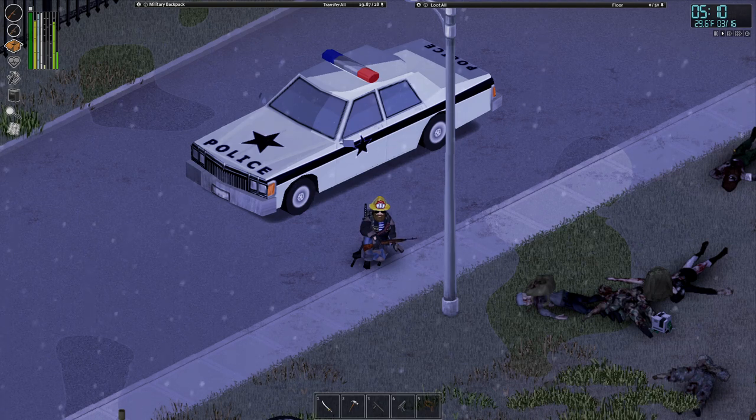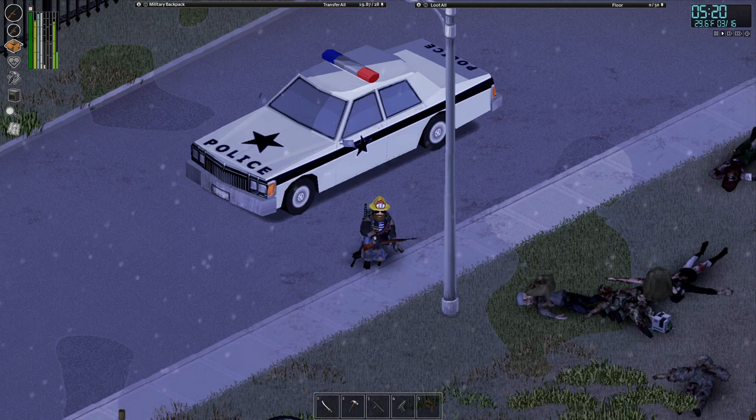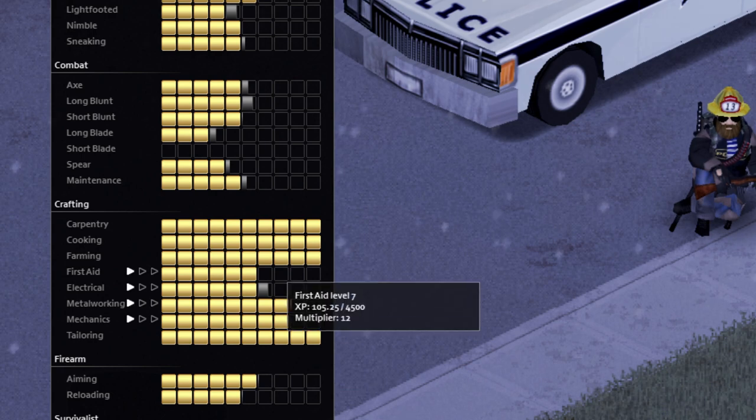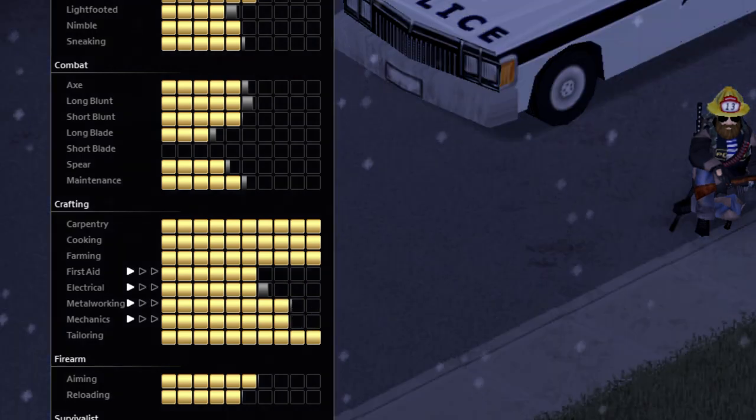It's Mike with Iceberg Gaming. Today's video is another Project Zomboid guide. Today I'm going to be going over the best way to power level first aid. First aid is arguably one of, if not the, most useless skill in the game, but if you want to power level it for your personal achievement or whatever, this is the guide for you.